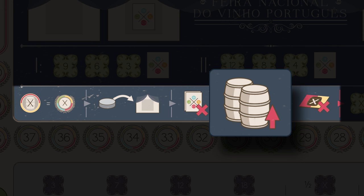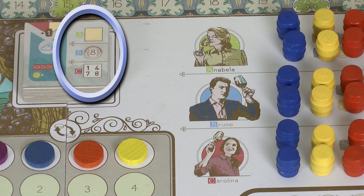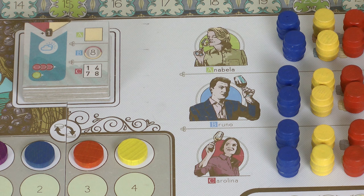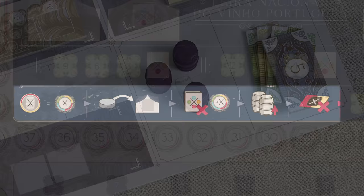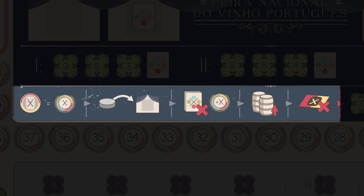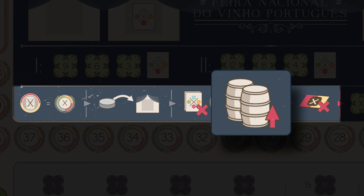In step 4, compare the wine you presented to the expectations of the three wine magnates: Annabella, Bruno and Carolina. These requirements are shown on the current vintage tile. Annabella wants wine of a specific colour, Bruno wants wine of a minimum value, and Carolina wants wine from one of the depicted regions. In our example I have presented a white wine of value 9 from region 7, meeting all three magnates' expectations. I may now take one barrel from two different magnates whose expectations I met. Finally, step 5: discard the wine tile. To summarize: gain fair points equal to wine value, choose a booth and get the bonus, discard expert tiles to gain more fair points, take barrels if you impress the magnates, and discard the wine.